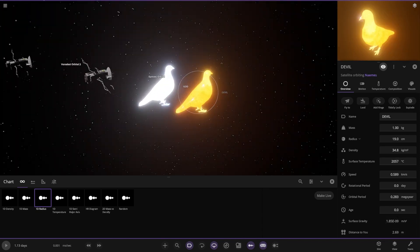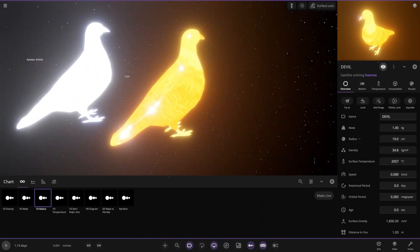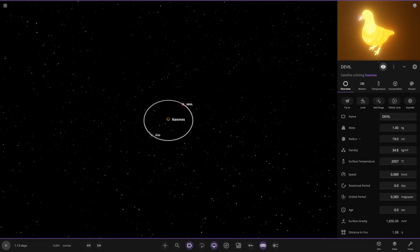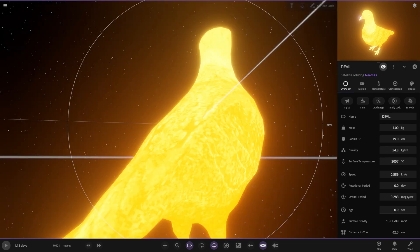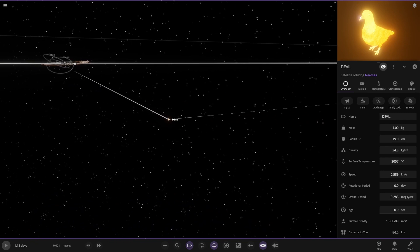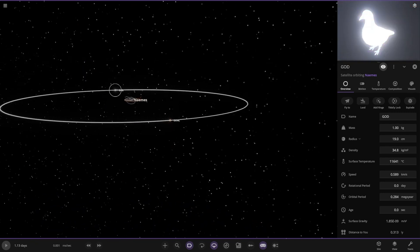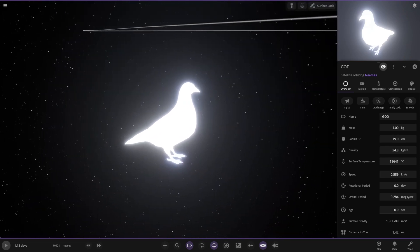Two meters across — what is this? Where do these guys come from? One is very hot — 2,000 degrees. The 'god' one must be even hotter. Oh my god — the random bird flying to the edge of the system. There it is. 11,000 degrees — the lord and saviour at the edge of the system.